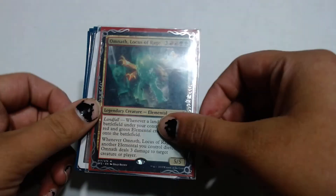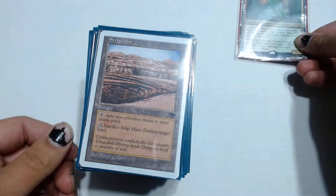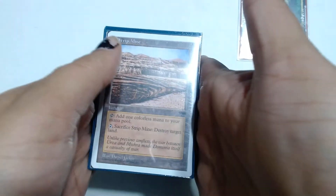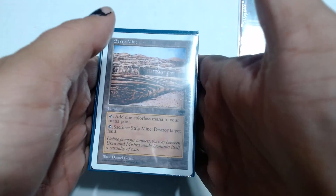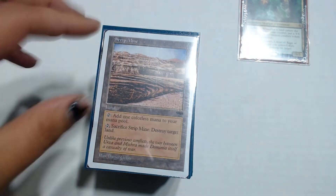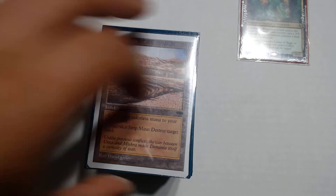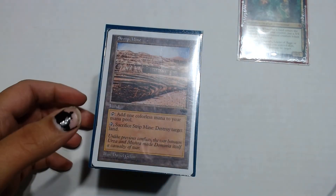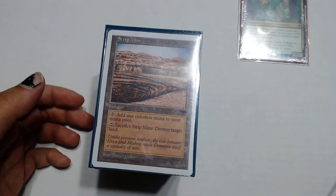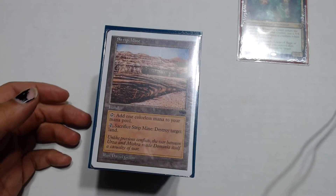In the deck we have 38 lands to trigger this. We have a few tutors in here, play extra lands for turns, stuff like that. We're going to go through some utility lands here first before we get to the rest of them. This is mostly basic land heavy because that's what we're tutoring for, so we don't have much in the way of non-basic lands — I think there's only like 16 in here that are non-basics.